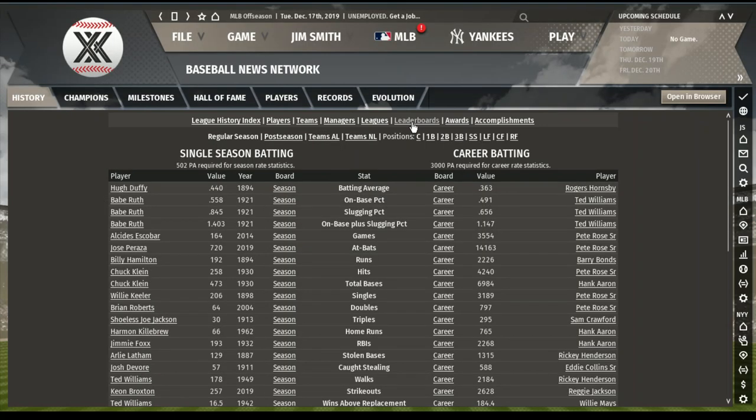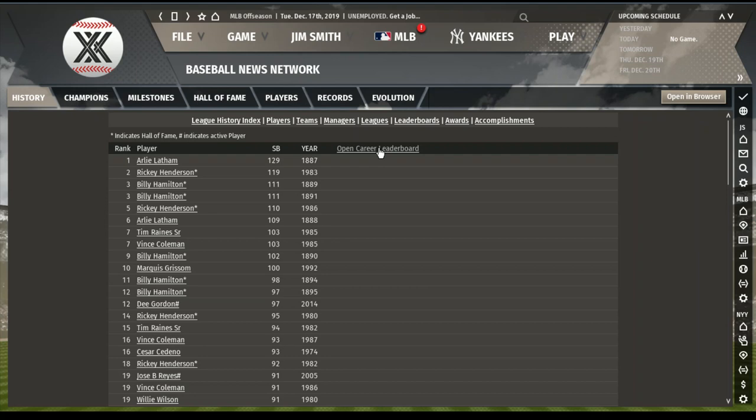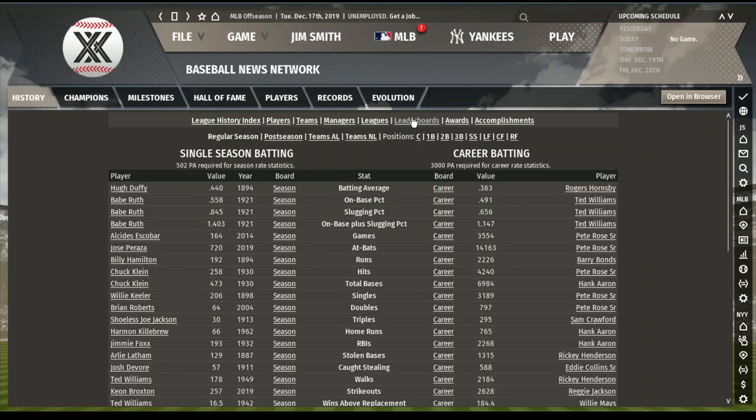Stolen bases: Rickey Henderson at 1,315. Eddie Collins at 908. Brock at 899. Tim Raines at 878. Ty Cobb at 862. Joe Morgan and Willie Wilson with 743. Vince Coleman at 671. Ichiro at 583. Season record: Rickey Henderson only stole 119 as his high, and that came in 1983. In 1986, he stole 110. I don't think any game engine is really good at finding stolen bases, but Rickey's numbers were just above and beyond everything.